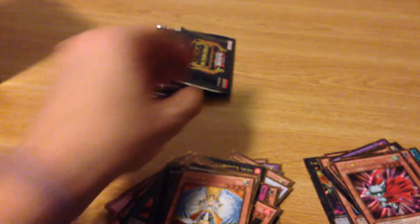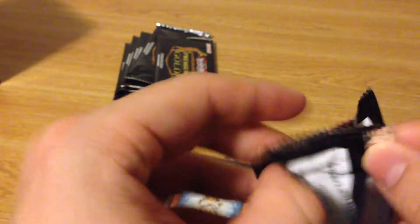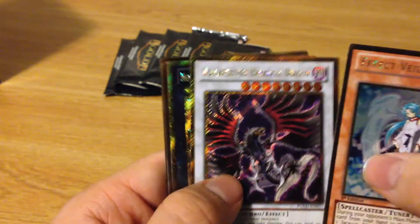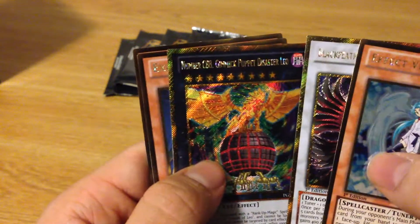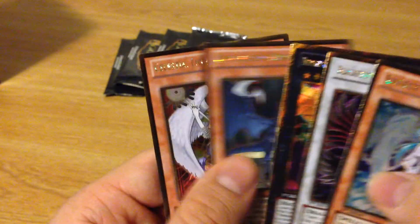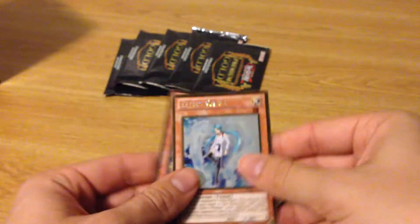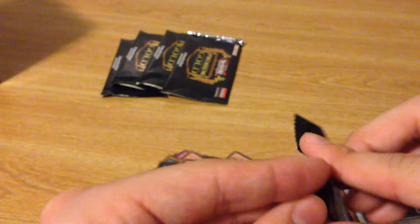Dark Armed Dragon — that looks really cool. You guys will understand once you get these packs — they're hard to read on camera, but if you're looking at them in person it's not really hard. The one thing I'm looking for now within the next six packs is probably the Power Tool Dragon form. From the next pack: Effect Veiler — finally got that! Black Feather Dark Rage Dragon, Gimmick Puppet Disaster Leo, C88 Exploder Dragon, and Celestia Lightsworn Angel. I just need that one card and I've got pretty much everything I wanted.